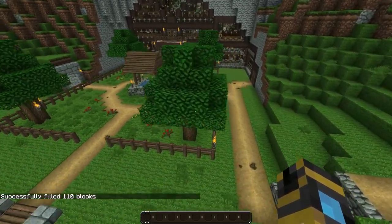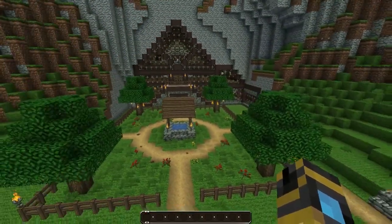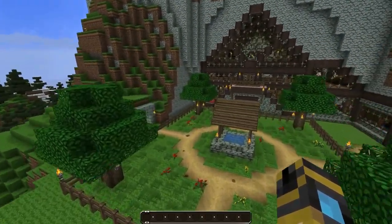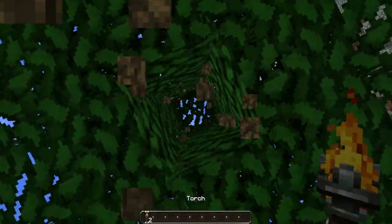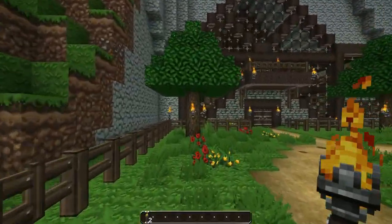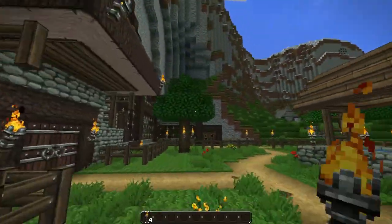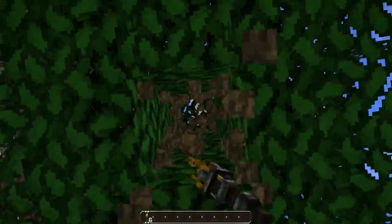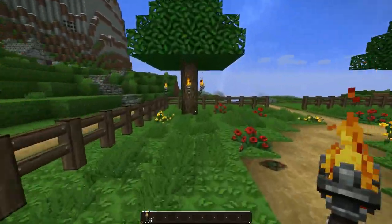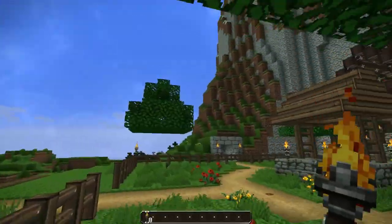Next we are going to be getting rid of all of the fence posts as well as all of the trees. I think the trees will just knock out and wait for leaf decay. I think we're going to use commands on the fences just because that seems a lot easier. And of course I don't want to accidentally destroy my well so I'm just going to replace all of those fences with air. And since it's on the same level and nothing below that should be absolutely no problem.